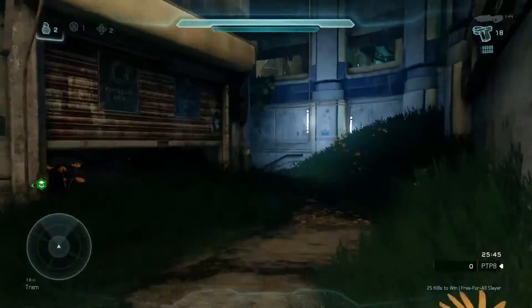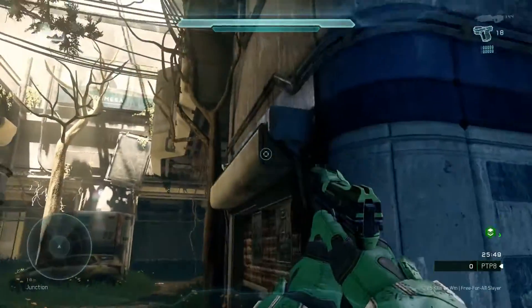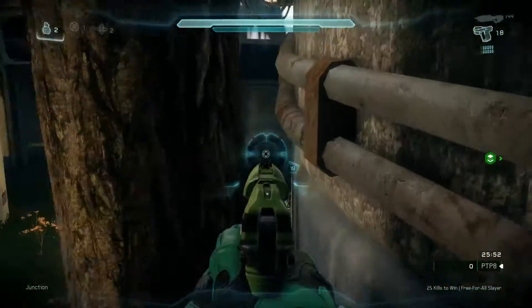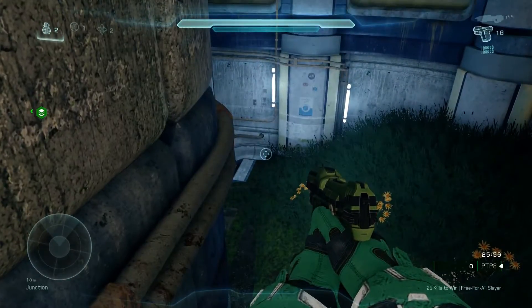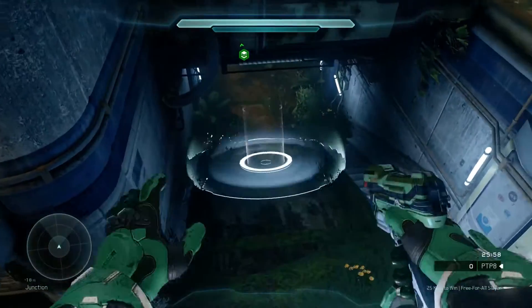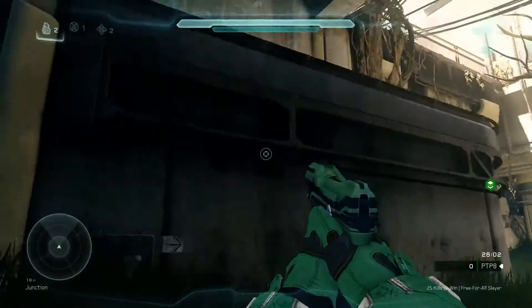As we come back over here, you'll notice there are a few exposed spots. If you want to take advantage of the enemy team, you can clamber up onto this little garage door piece. You have a few different areas you can take advantage of — you can ground pound, you can look through the tree. It's a cool spot where you can take advantage of the enemy team.